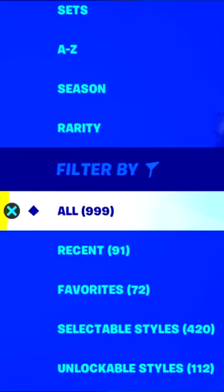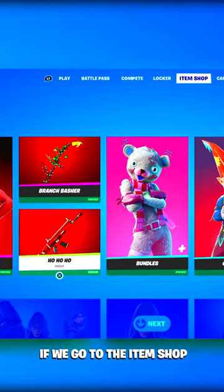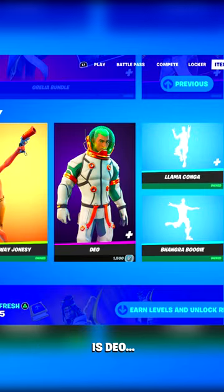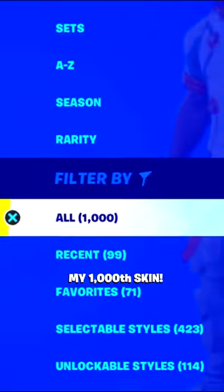I currently have 999 skins in Fortnite, which means I need to buy one more skin to have 1000. But the problem is, if we go to the item shop, I pretty much own every skin. The only skin I don't own is Dio, so should we go ahead and buy this? It does match the chapter 4 theme, so we're gonna make this my 1000th skin.